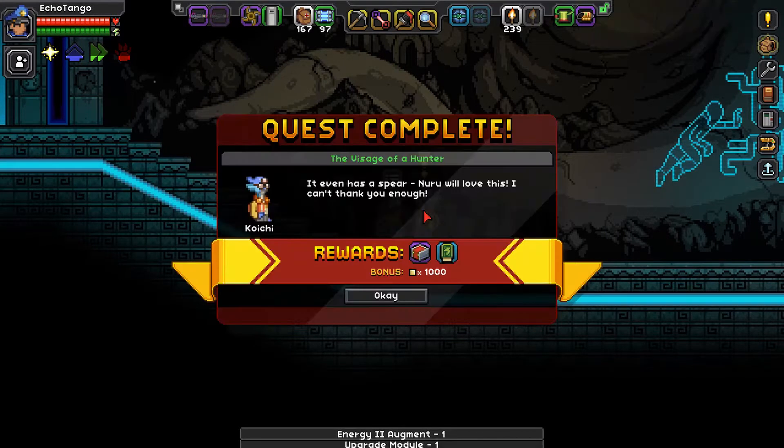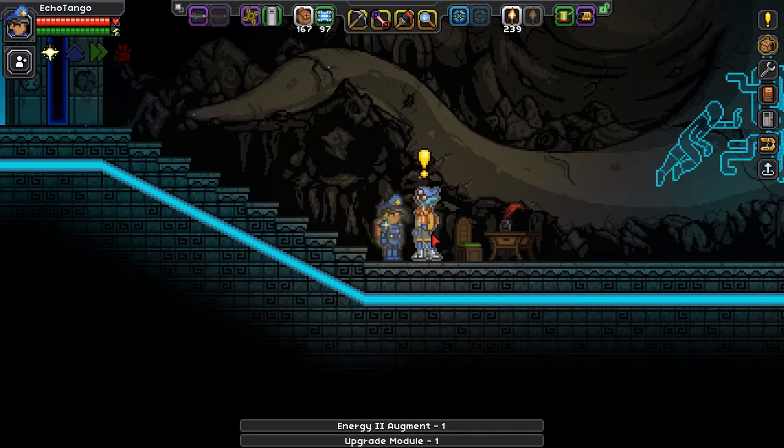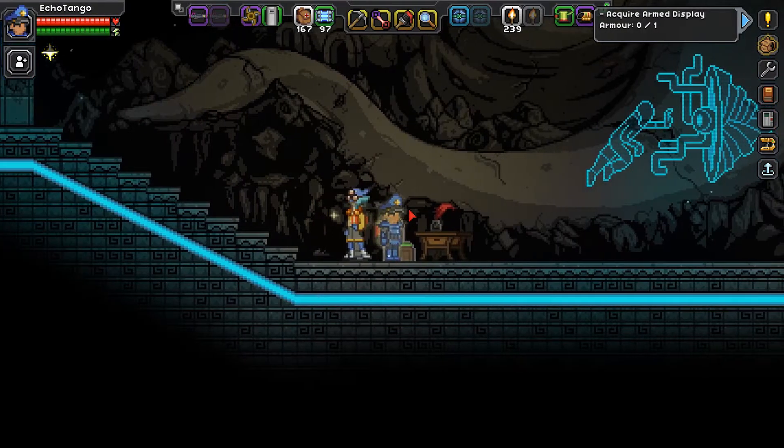Nuru will love this — I can't thank you enough. That's another mission out of the way. But what's our next one? The glitch fascinate me — they're such magnificent machines, and yet the majority appear to be hardwired into an archaic mindset. Perhaps if you visit any glitch castles, you can bring me a set of arm display armor for the museum. Sure — that is, if I can find one.